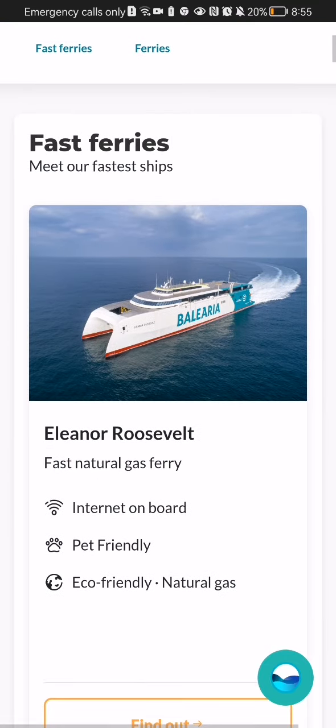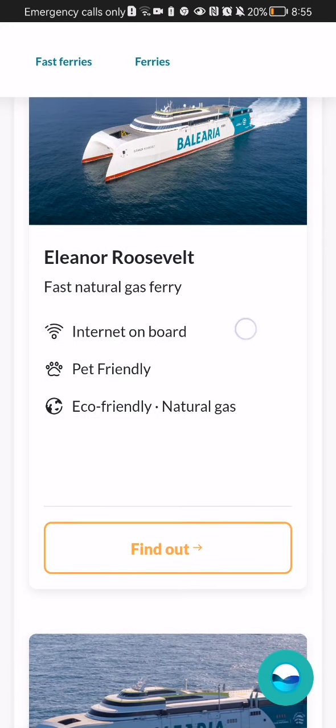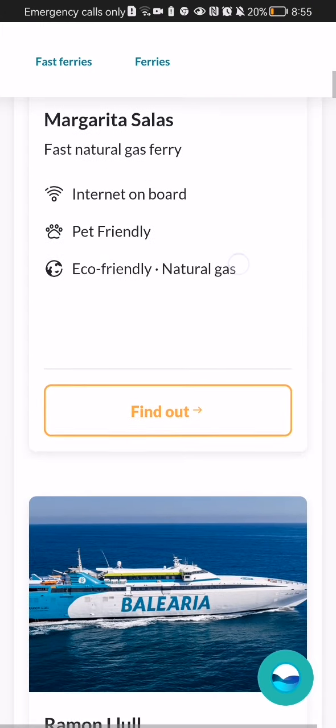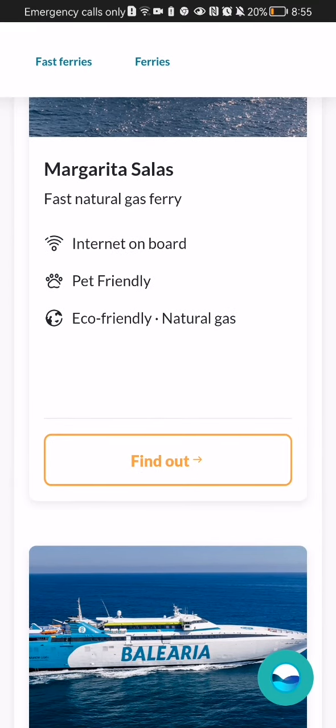If you scroll down a little bit you can see the first ferries, such as the Eliano Roosevelt or the Margarita Salas, and you can check out any one of these if it interests you by pressing 'Find Out'.